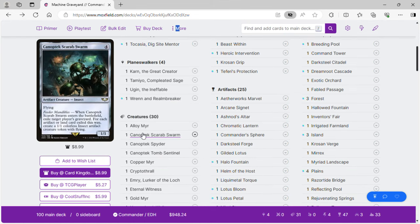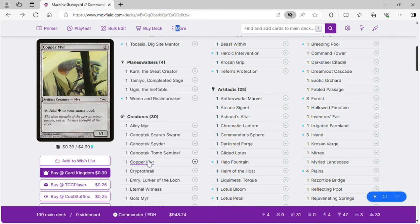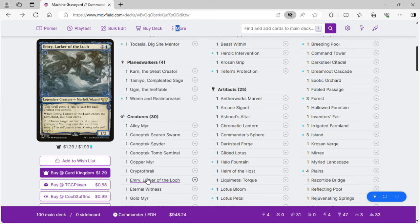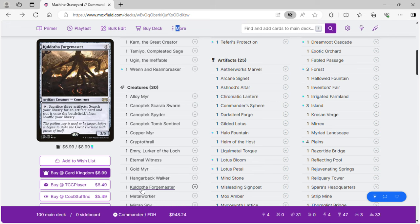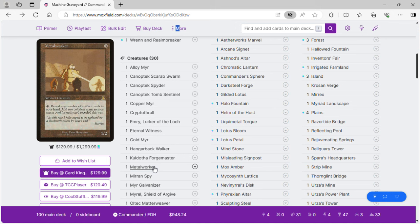Going to our creatures: Alloy Mirror, Canoptic Spider for card draw, Tomb Sentinel to let Takasha get things back from the graveyard by exiling opponents' stuff, Copper Mirror, Crypto Thrall to give our artifacts hexproof, Emery to mill us and she's graveyard recursion for artifacts — she goes infinite with a combo I'll put in later. Eternal Witness for graveyard recursion, Gold Mirror, Hangarback Walker to make blockers, and Kuldotha Forgemaster as a tutor. Metalworker acts as a mana rock — a lot of people won't have one, but you can replace it with any artifact piece you want.